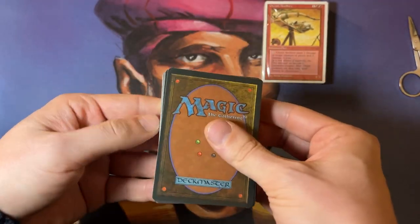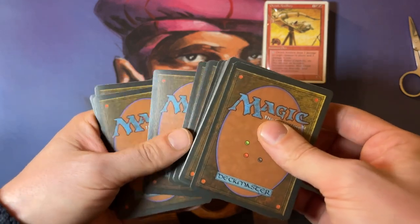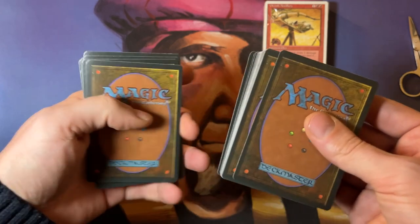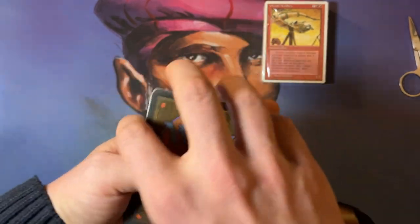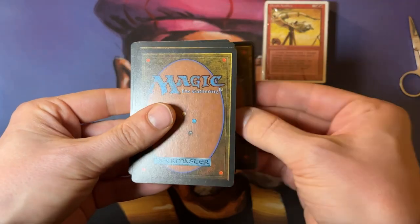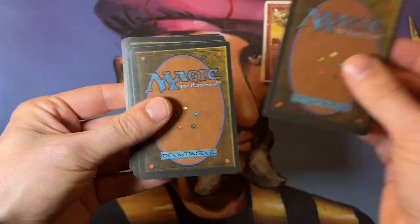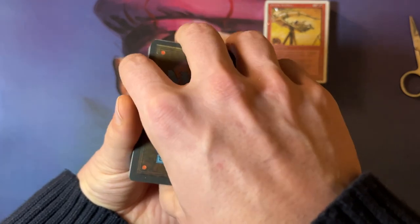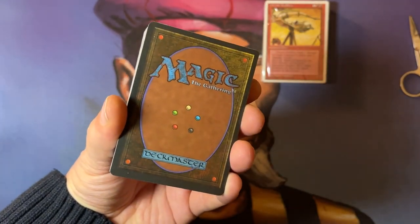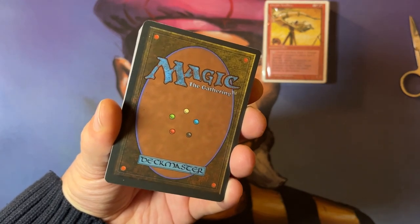So I've got nine uncommons — one, two, three, four, five, six, seven, eight, nine. These are the uncommons, I'm going to put them on the top. Then we've got three rares: one, two, and three. I'm going to turn it around. If I did my research correctly, we should now see basic lands. Hey, there we go — look at those crisp lands. There doesn't seem to be any water damage that I can see.